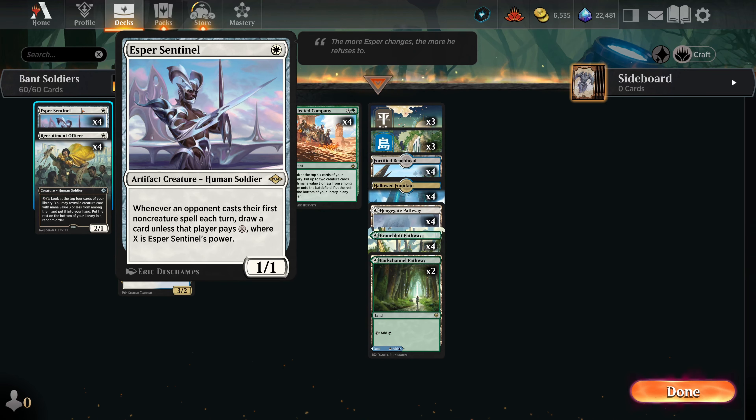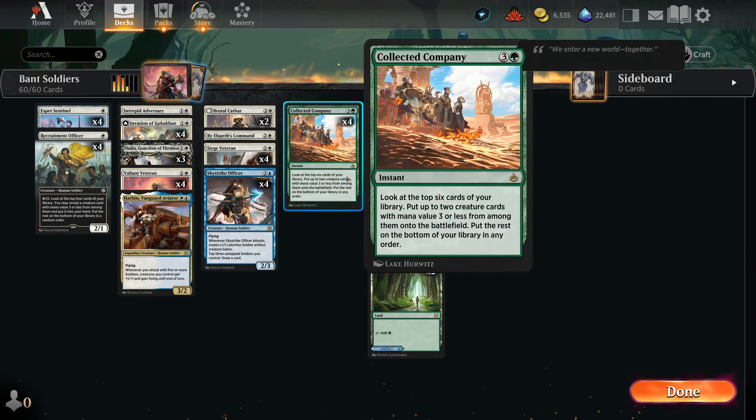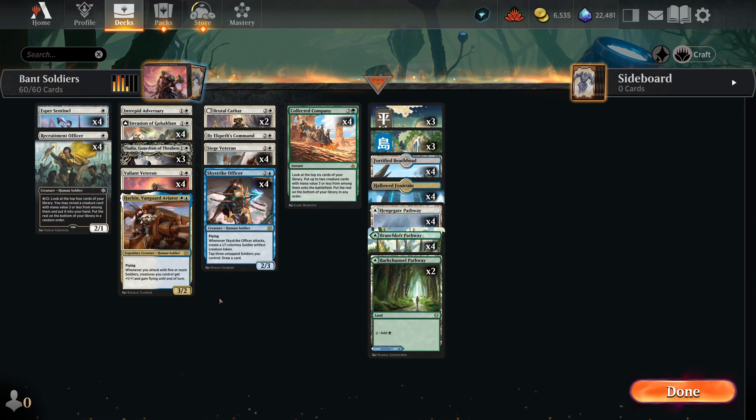Esper Sentinel essentially taxes opponents one for all their non-creature spells, but you can also look at it as card draw. We're a deck that wants to get going quick so all our lands are basically untapped. We're also mostly white — this is a core white shell with essentially nine non-white pips. So we just need one of each color theoretically to do everything we want, meaning we'll mostly be playing these pathways on the white side to optimize our play patterns.